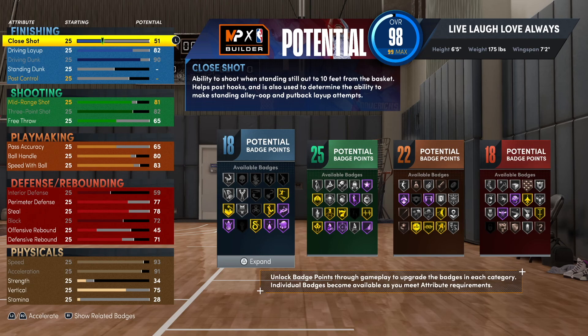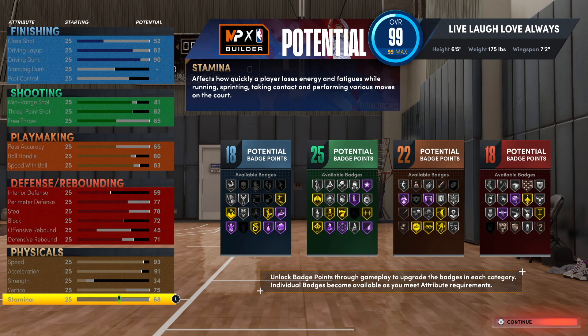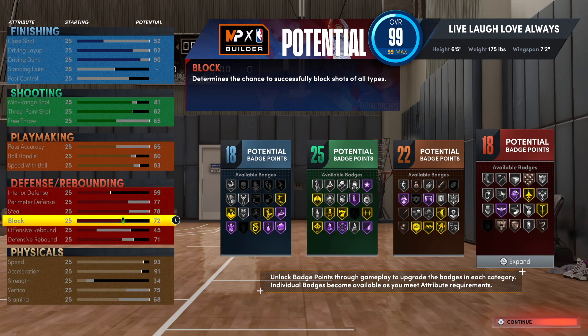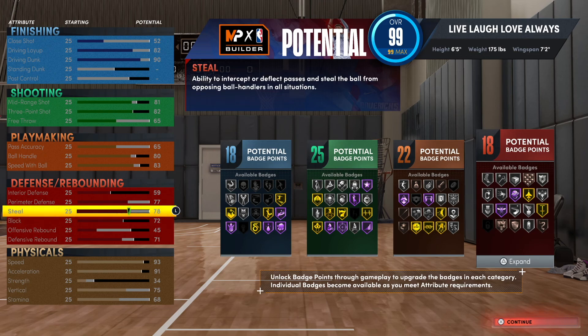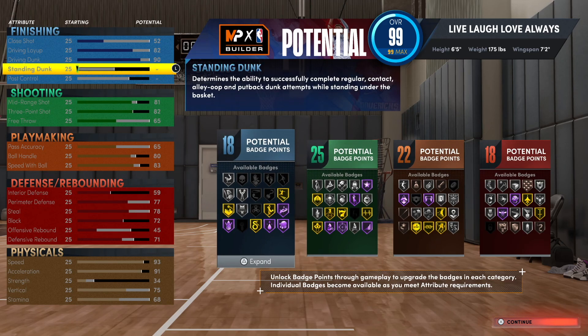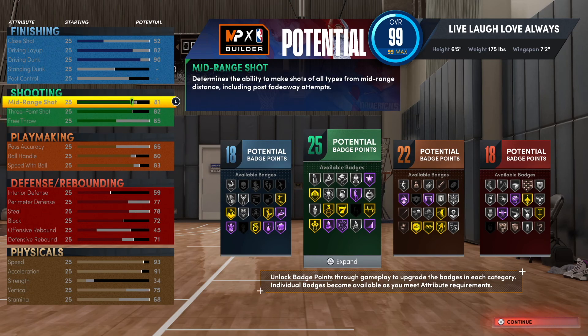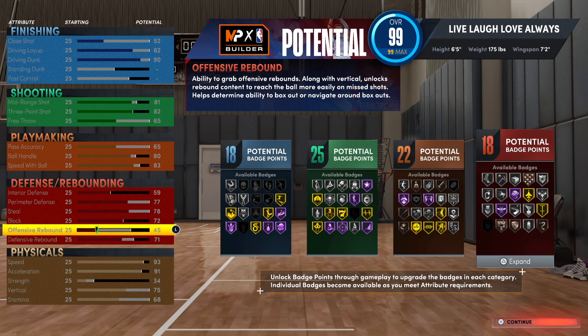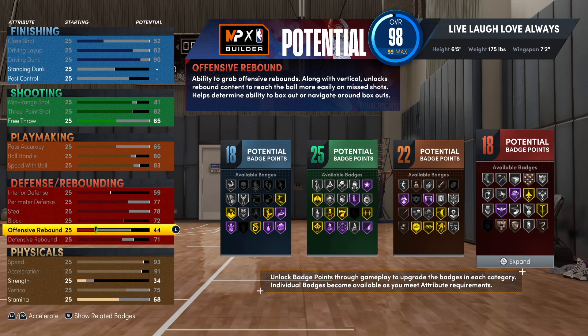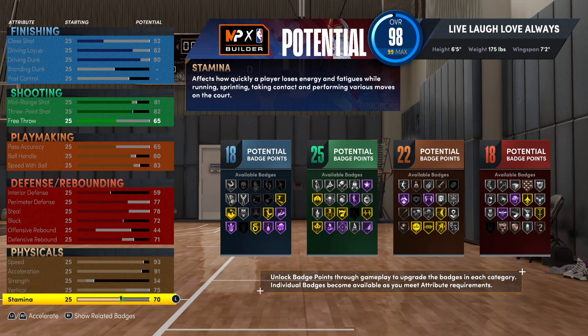I always put something in wrong sometimes — bear with me. So the close shot should be 52 here. Let me figure this out — I'm confused, I thought I put everything in correctly. Okay, so this one is supposed to be 70, and we can go 73 here. So the badge totals are 18, 25, 22, and 18 — that's very important and it's looking really good.